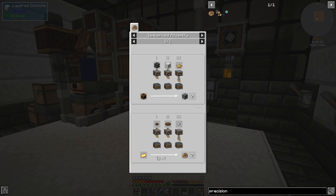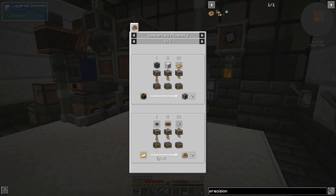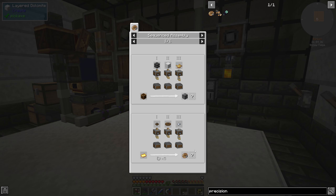The precision mechanism sequence starts with a gold plate, then you deploy things onto it: first a cogwheel, then a large cogwheel, then an iron nugget — and you repeat it five times. It's pointless to do it in one long line. Instead it's much easier to have a mechanism that takes outputs at the end of a conveyor belt, checks if it's done or partially finished, and sends incomplete items back to the beginning.